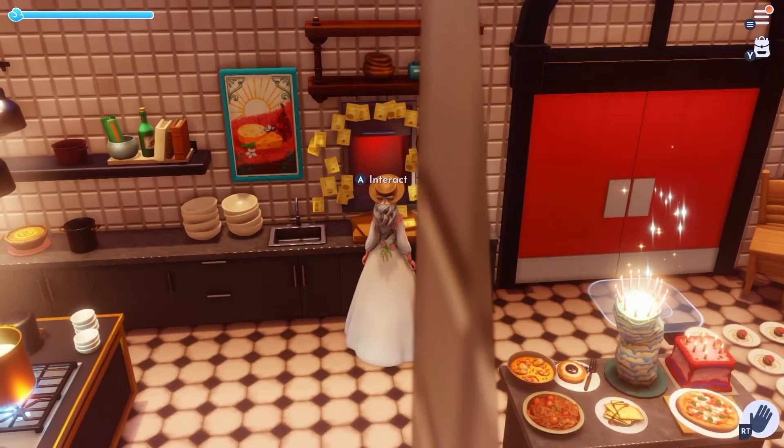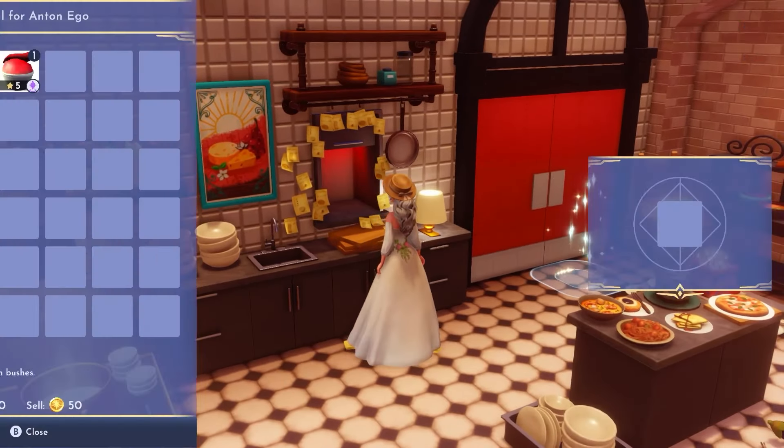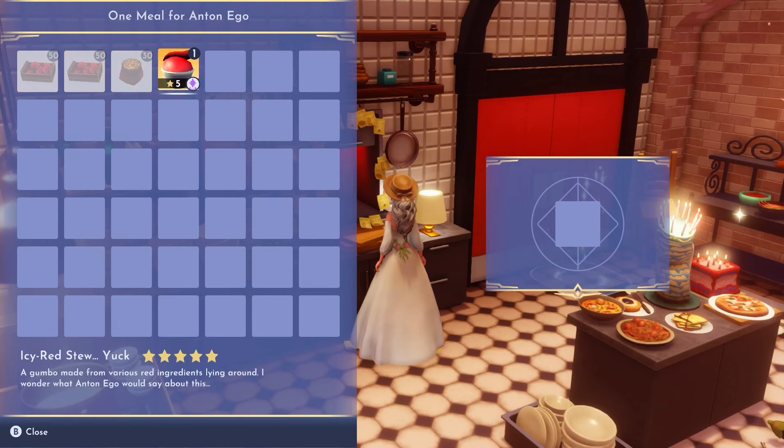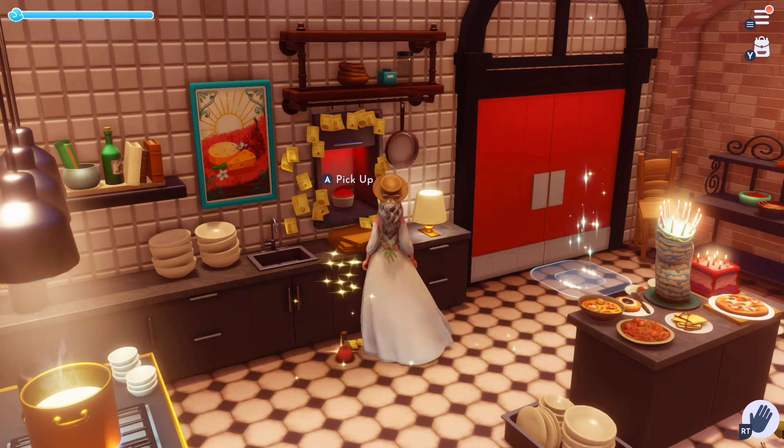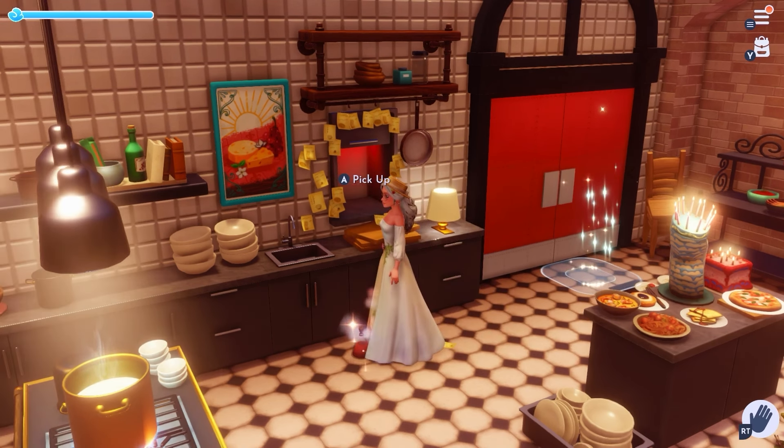Once you're in Remy's realm, just go on up to this order window and place your yucky stew. Once you do that, you will get the red potion — the raging red potion.